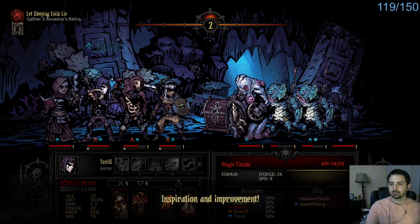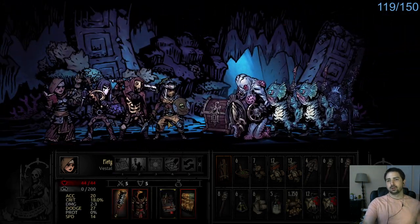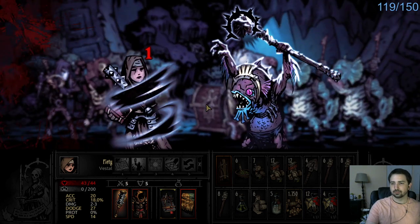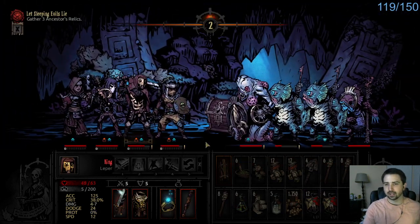He's actually outplaying me. Group heal. Stun might have been better there, I'm not quite sure. Okay, I might actually puncture this dude and just yank him up here, then attack afterwards. Okay, good dodge, Jester. We needed that.